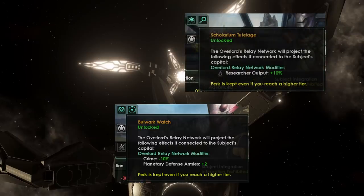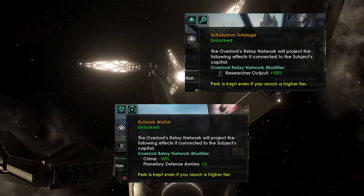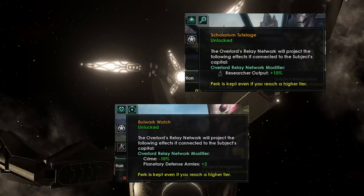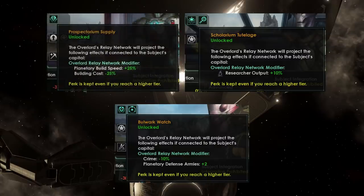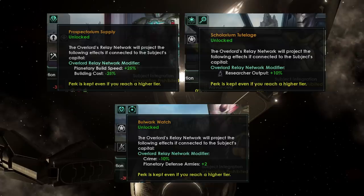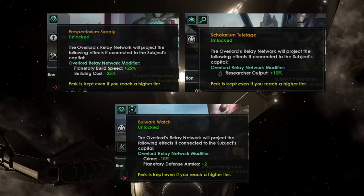The scolarium bonus — scolarium tutelage — gives plus 10% researcher output. That's absolutely fantastic. This means getting a scolarium, even just a single planet, single system scolarium vassal, connecting it to your hyper-relay network and getting it up to tier one will give you a 10% bonus to every single planet in your space connected to your hyper-lane relay network. That's really good. Prospectorium supply also sounds pretty nice — minus 25% build cost and plus 25% planetary build speed. Stacking build cost modifiers together in the early to mid-game could allow you to have some fantastically cheap buildings, and therefore you won't need as many minerals to upgrade your planets, and those minerals can be spent on something like alloys instead.